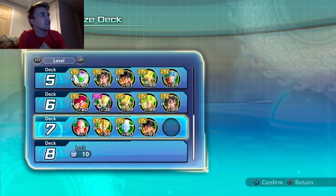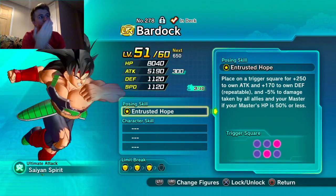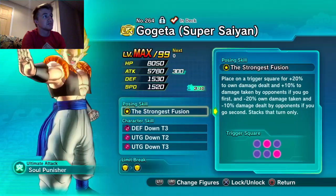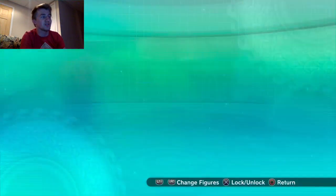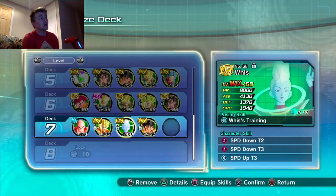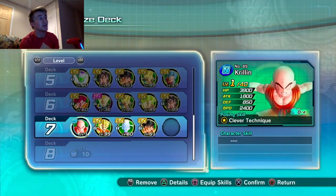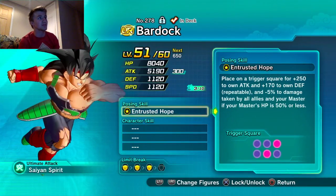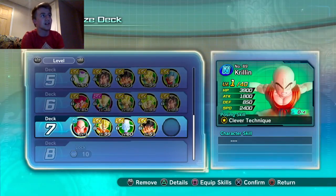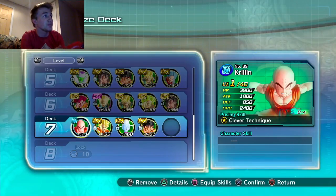Going through the decks — Bardock goes in the back slot, Gogeta in the middle, Krillin in the back left or back middle, hidden behind Gogeta. Bardock gives plus 250 to own attack and plus 170 to own defense, repeatable, for all allies — so Krillin will gain about 2050 attack.